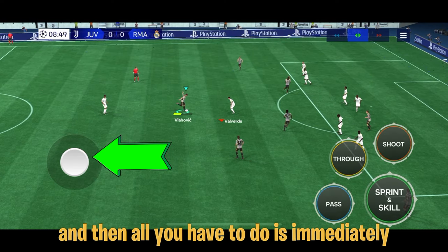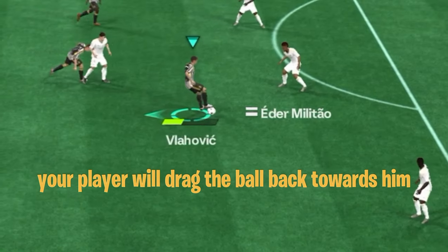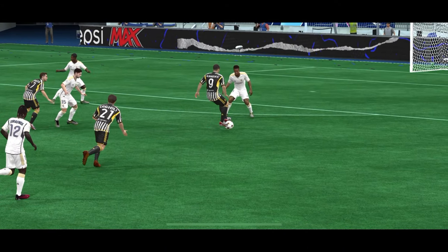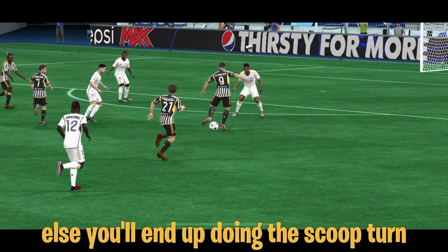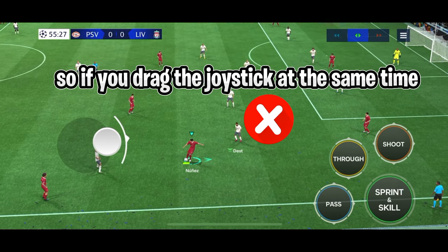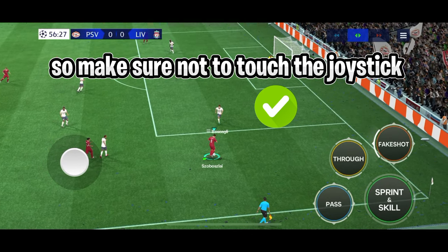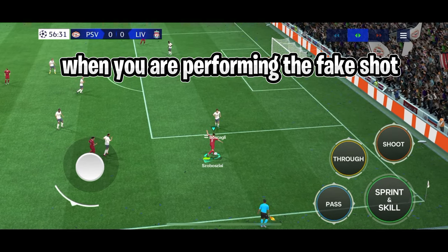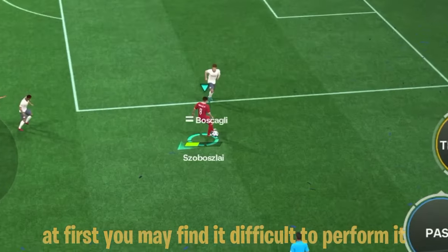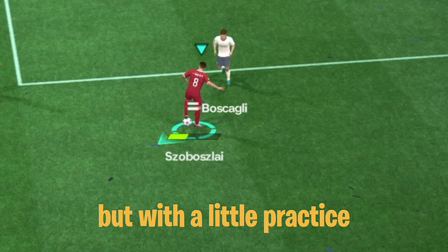Make sure to leave the joystick, and then immediately drag the joystick back. When you get it right, your player will drag the ball back towards him. Make sure not to drag the joystick back while doing the fake shot, else you'll end up doing the scoop turn. So make sure not to touch the joystick when you are performing the fake shot, and drag the joystick backwards only when your player is already doing the fake shot. At first you may find it difficult, but with a little practice it will become easy.